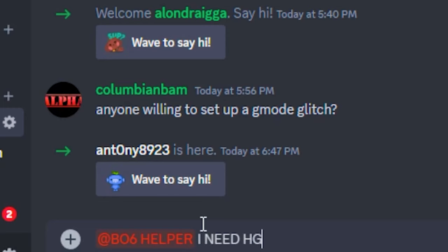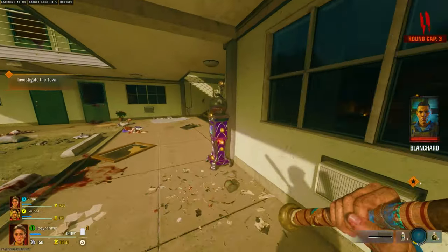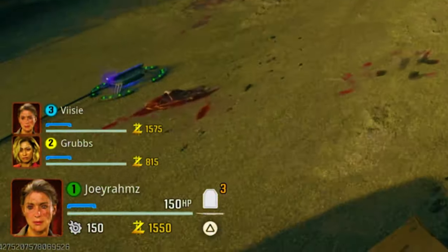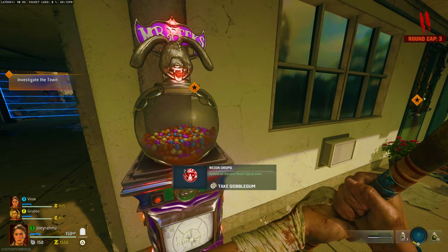All you need to do is join my Discord and follow my channel on TikTok or YouTube, then join the general chat and tag a Black Ops 6 helper asking for help. You might have to wait in a 10–15 minute queue, but it's worth it — you can go AFK for the whole night.